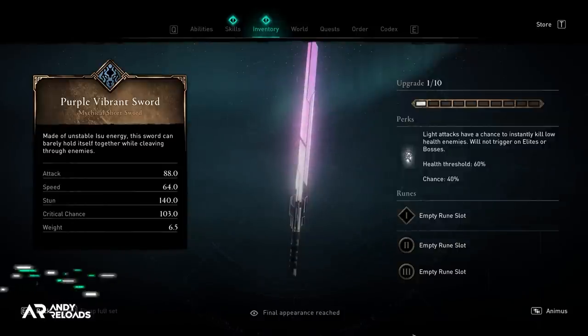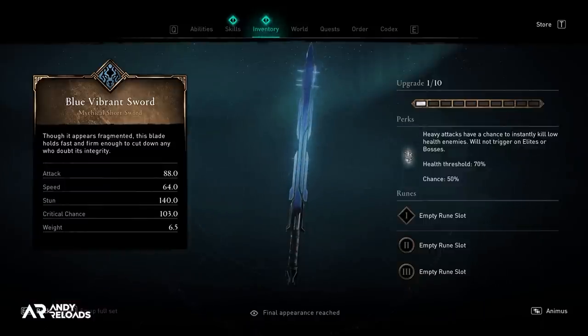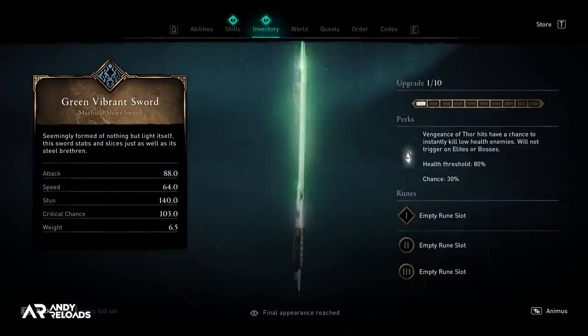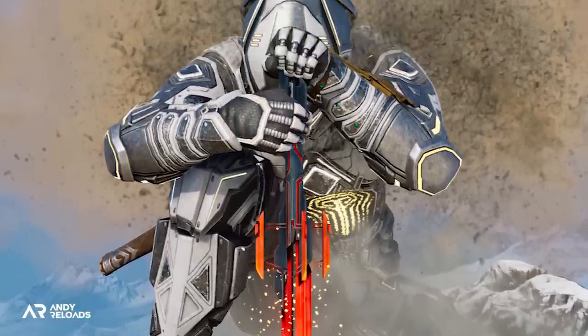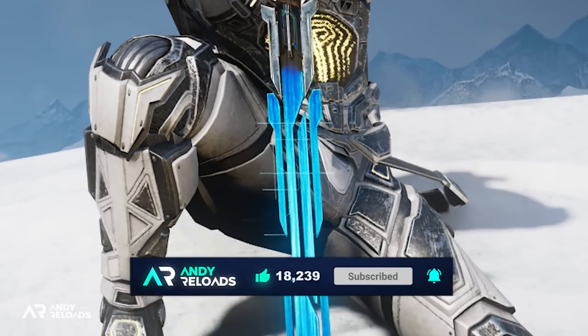The same mechanics apply to all the other lightsabers but are subtly different, so I'll pop their individual stat pages on screen now if you're interested. If you have found this first look breakdown informative so far, please do leave a swift like down below — it genuinely helps me out on YouTube, so thanks very much.